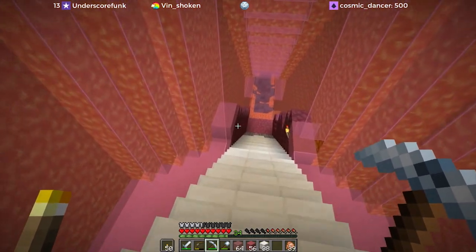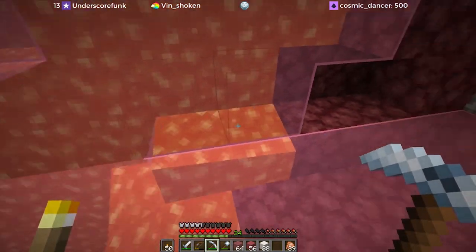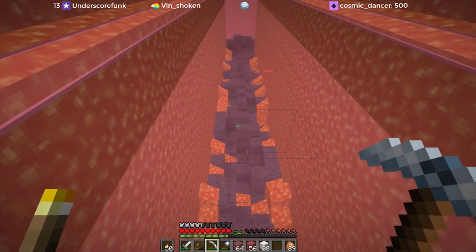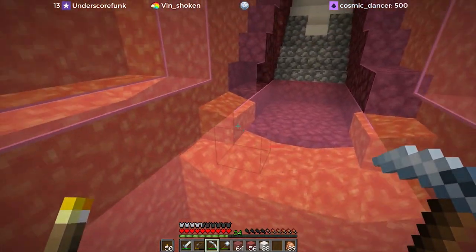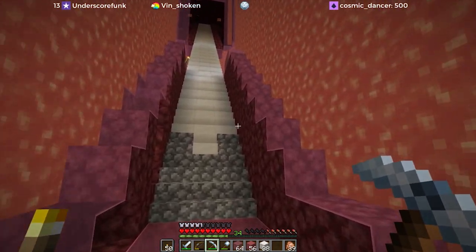We've got to finish the staircase — dig out the bottom part and line things up. I want to finish off the lava waterfall and try to go all the way down to bedrock, just because I think that's a neat aesthetic. I don't actually remember how I did that, so it's going to be a bit of a learning curve. First thing we need to do is block this lava off so we don't cook, and then we'll dig out the side of the stairs.